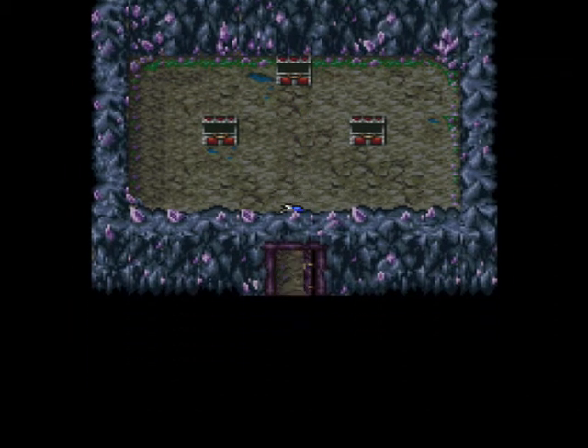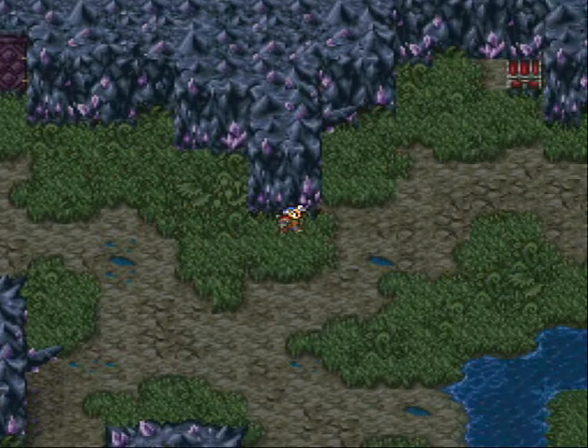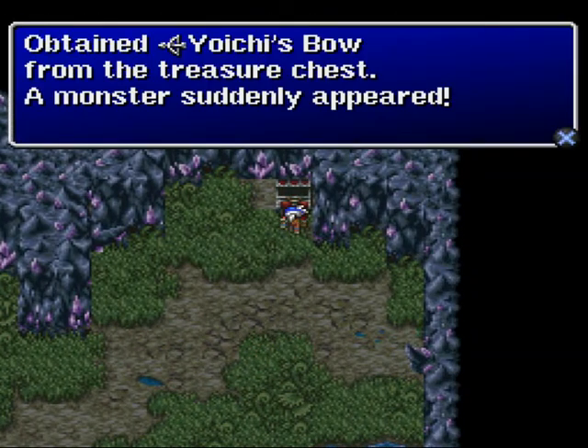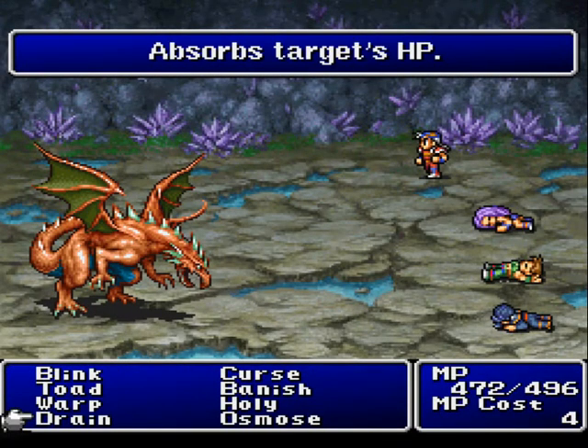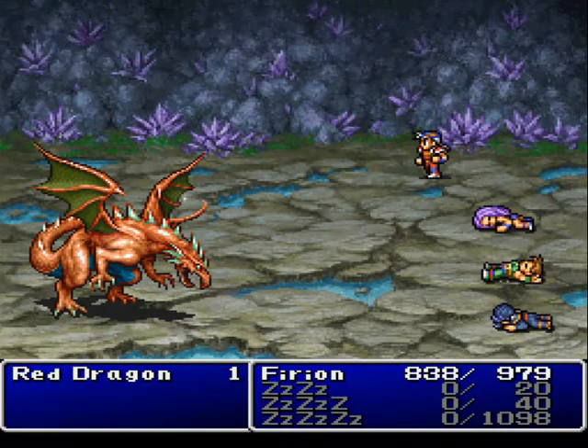The Holy Lance is the best lance in the game. The Dragon Armor is a good heavy armor. The Aegis Shield is a heavy shield so I won't be equipping it, but it gives resistance to fire, bolt, and ice. Here we get the Yoichi Bow, which is the best bow in the game. There's also the Red Dragon — I don't think I need to drain anything from it, so I'll just banish him.